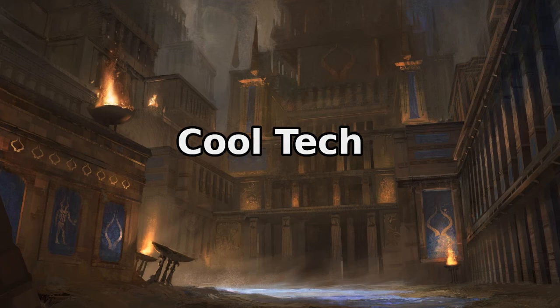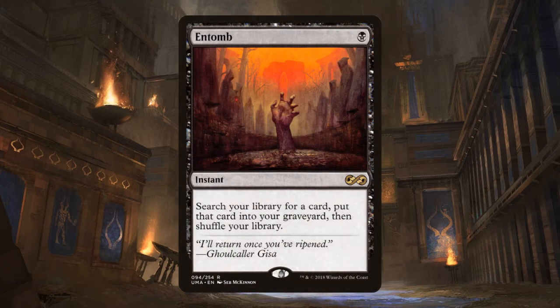Let's talk about some cool tech. Entomb is excellent here — an instant that costs black and lets you search your library for any card and put that card into your graveyard. If you've got Ravos on the battlefield and you cast this at the end of the turn before yours, you can tutor any creature into your graveyard — perhaps an Archfiend of Ifnir or Nezahal — and Ravos lets you put that card into your hand at the beginning of your upkeep. Or if Ramirez is out and attacking unblocked, you can cast Entomb during combat to basically tutor whatever you want into your hand from your library.